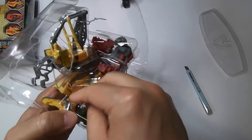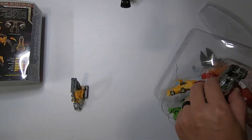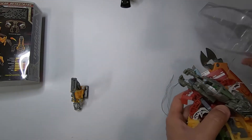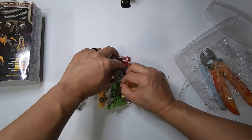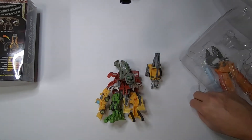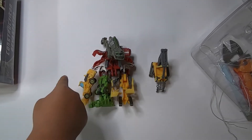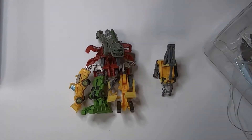This guy right here is Hightower — he's a crane. This one down here is the foot; the box says it's Rampage. His name is Rampage. This one is Long Haul, the dump truck, and this one's Scrapper. This is Overload, this is Scavenger, and then finally Mixmaster — he's the head. Wow, okay cool!